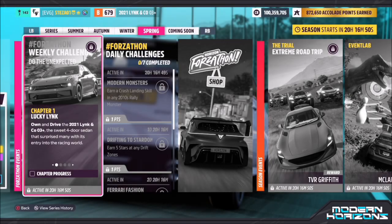Hello and welcome back to the channel. This week's Forzathon guide is called 'Do The Unexpected,' which wants you to drive the 2021 Lincoln Corsair 03 Plus to complete all the challenges.